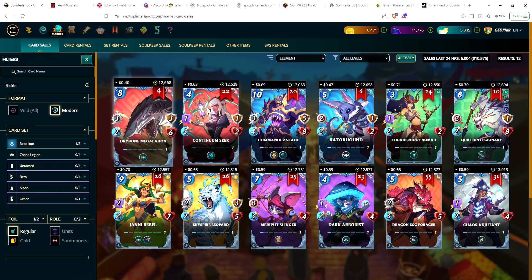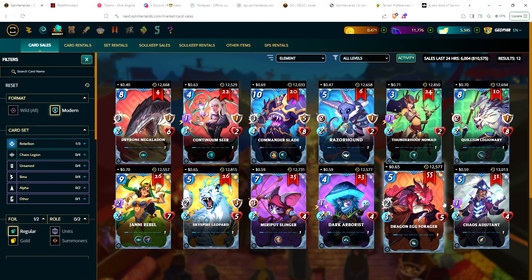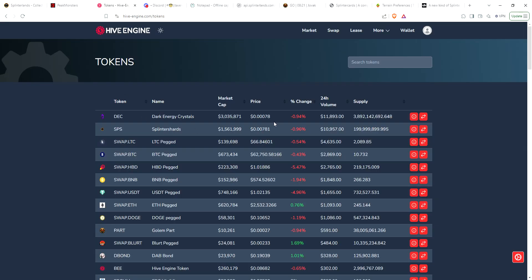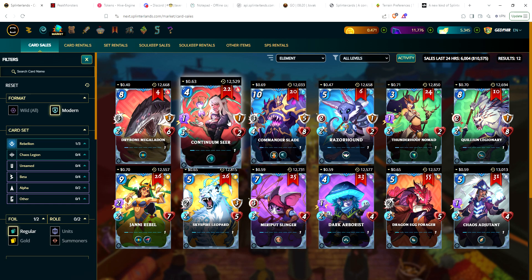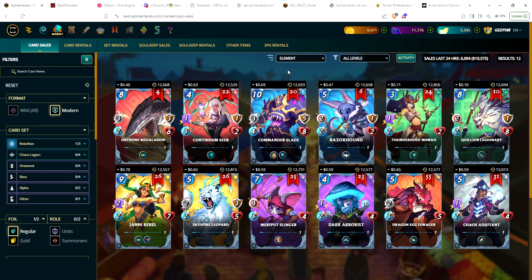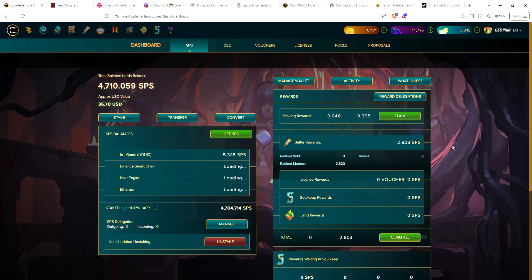Let's look real quick on the marketplace. These are the rares listed for sale right now - they're in the 40 cent range up to 59 cents. Currently to unlock a card it's just under 30 cents for a rare - it's 20 DEC times the 20 multiplier so you're looking at 400 DEC. DEC is not quite 80% of peg, so at 80% that would cost you 32 cents to unlock the card. Even with fees, if you can sell it for like 50 cents you're doing pretty good.